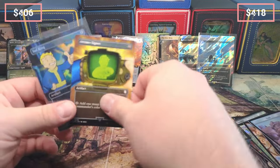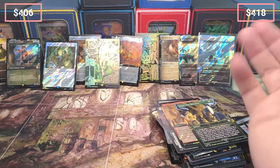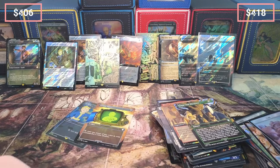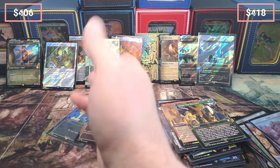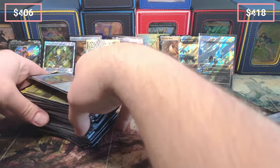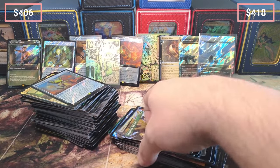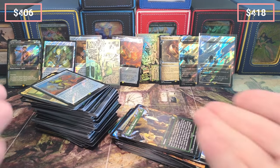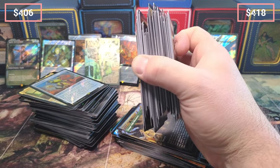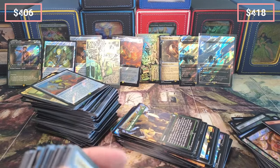What an ending — that foil Sol Ring looks really good. I actually kind of like it more than the Surge foil one — the ring itself just really pops. Thanks for enjoying this with me! We got to see a true comparison of value. We had some good pulls in Fallout, some really good pulls in Lord of the Rings — especially that one pack with two One Rings. Fallout is going crazy because even the bulk in Fallout is worth something, whereas Lord of the Rings has more misses.